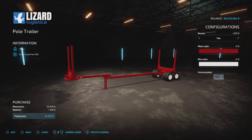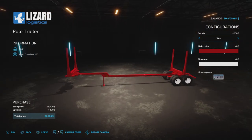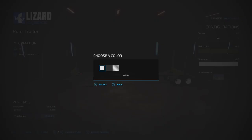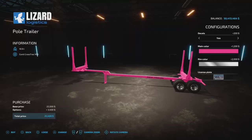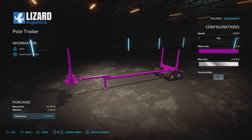We have a couple of options: decals yes or no, so you can have it plain jane generic or with decals. Pole trailer main color — we have all these wonderful colors. Let's make it green because it's forestry. Rim color: white, black, or chrome for $2,000. The color choices are $1,200 for the regular giant color palette, no charge for the custom colors, and $200 for the decals.